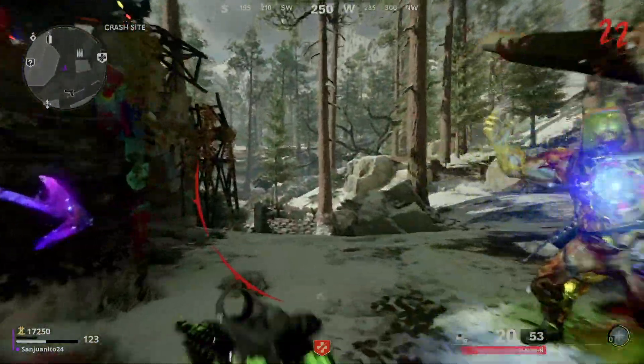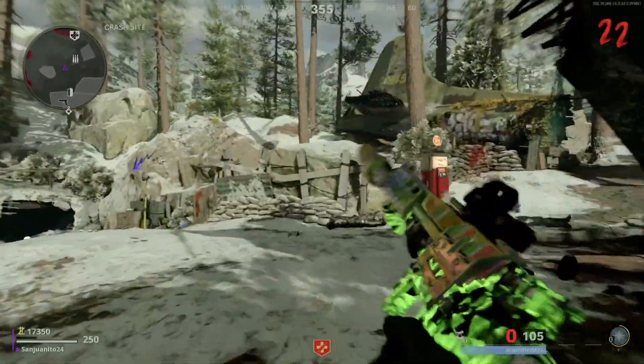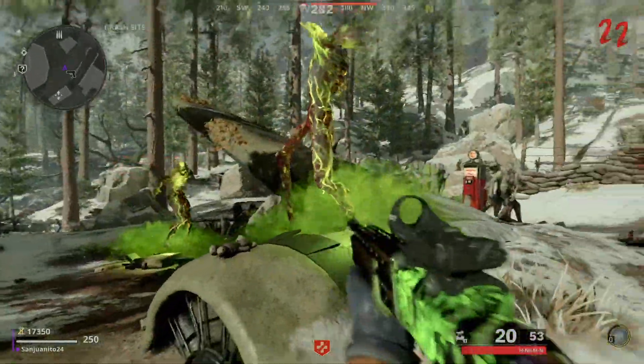Hey what is up YouTube, it's JDR24Gaming here bringing you guys another quick trophy guide. This is for the trophy called Six Pack in Call of Duty Black Ops Cold War. So basically in zombies you have to upgrade 6 perk skills to tier 3.